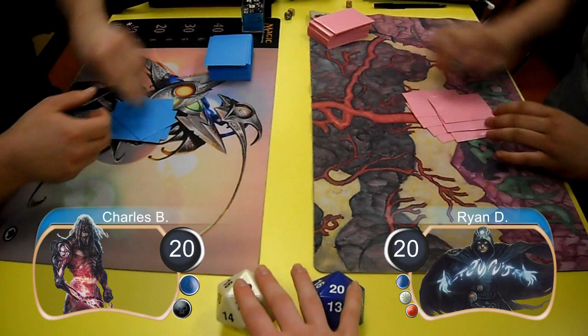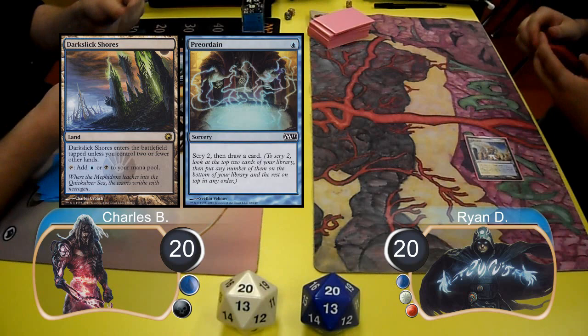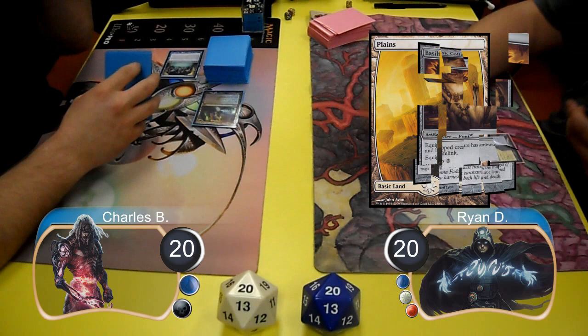Hello everybody, this is Kevin from Klotz Productions, and this is Game 2 between Charles playing Tezzeret Control and Ryan playing Cawblade. Ryan was on the play and started off with a Celestial Colonnade, and then Charles laid down a Darkslick Shores and used it to cast a Preordain. He put one card on the top, one on the bottom, and then drew his card.